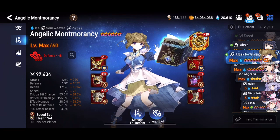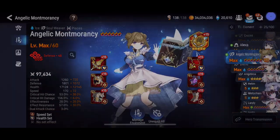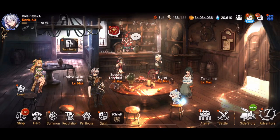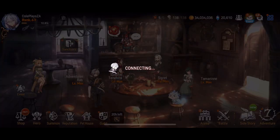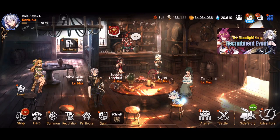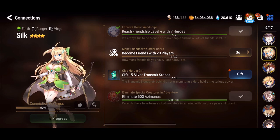We'll start off with Montmorency, Alexa, and Crozet. All three are easy to get. You simply get them from the connections, which you can make with various characters throughout your gameplay. You access it here from the home screen.